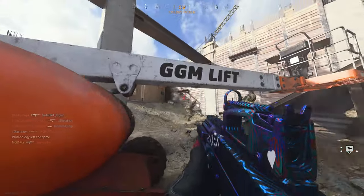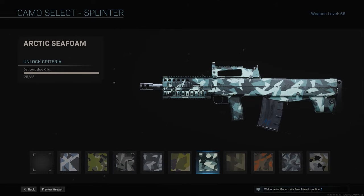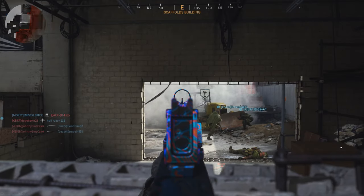Then we have Splinter — for Splinter you need 100 longshot kills. I also have a gun setup for this: the Monolithic Suppressor for increased range, the Odin Factory 810 barrel for increased range, a Variable Zoom Scope (though optics are preference), Commando Foregrip to decrease recoil without ADS penalties, and a 30-round mag so you can just keep shooting.